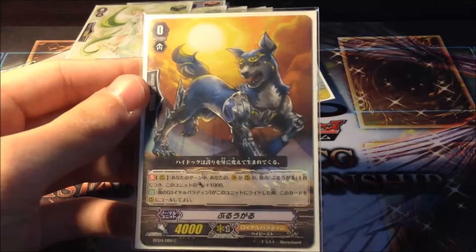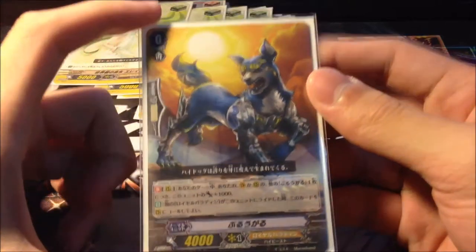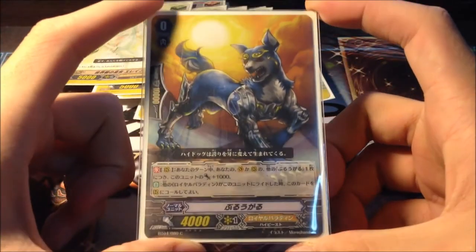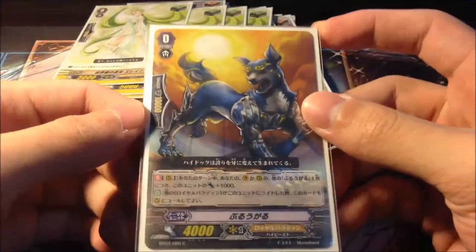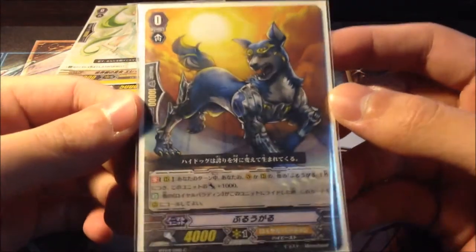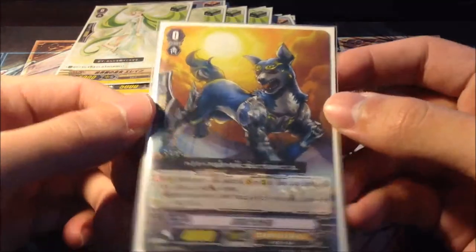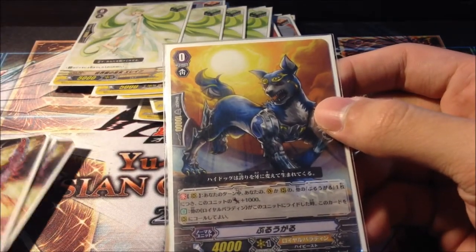The starter we have here is Blue Girl. Korin used this as a starter, and at least it's cheaper than Wingal Brave and can pioneer like a boss. He's the only other pioneer card in Royal Paladin besides Wingal Brave, and he's a friendly dog — woof woof. He also combos well with Fang of Light.